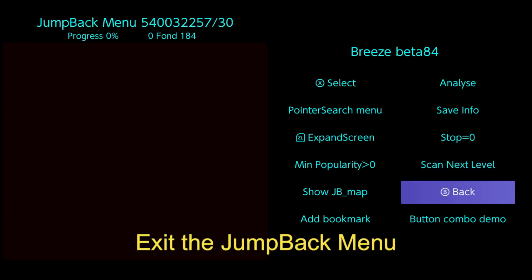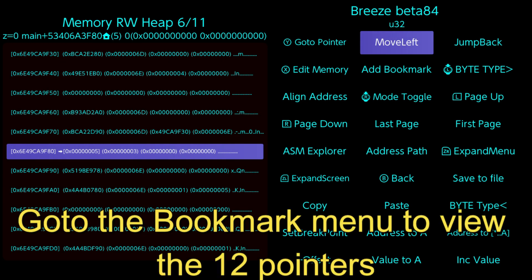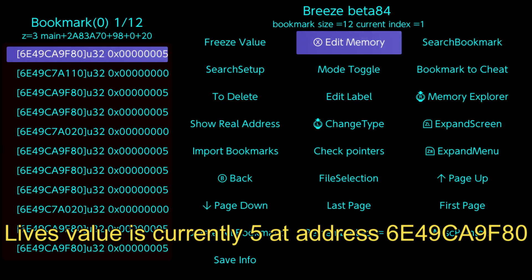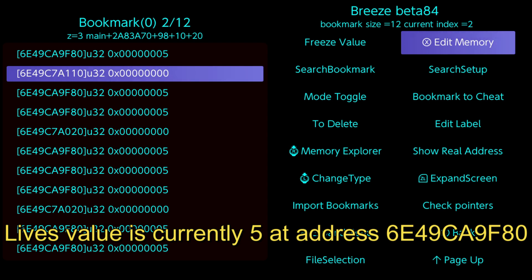Exit the jump back menu. Go to the bookmark menu to view the 12 pointers. Lives value is currently 5 at address 6E49CA9FA0.